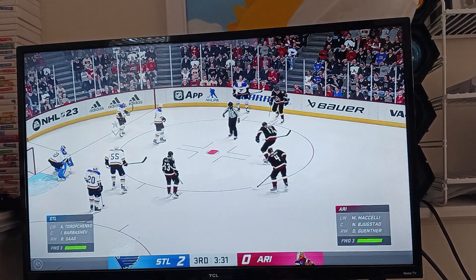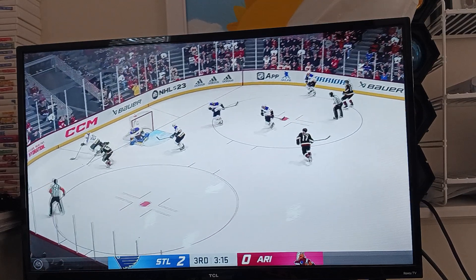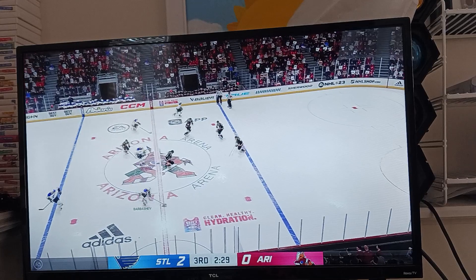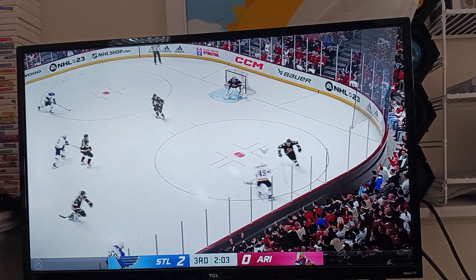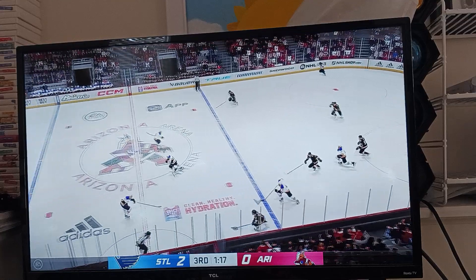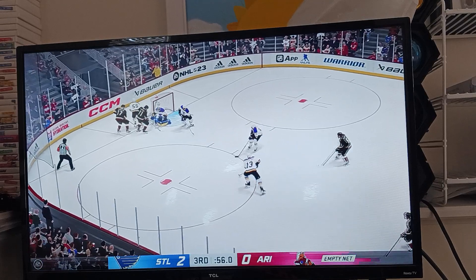A faceoff here inside the offensive end. The Blues win it in the defensive zone, stopped up along the wall. Lattie's picking up momentum through center. St. Louis brings the puck in from center, driving right to the front. The goaltender answers the call — he tracks the puck perfectly to get himself into position for this save. This is not an easy one, right from the middle of the ice. With the stop.